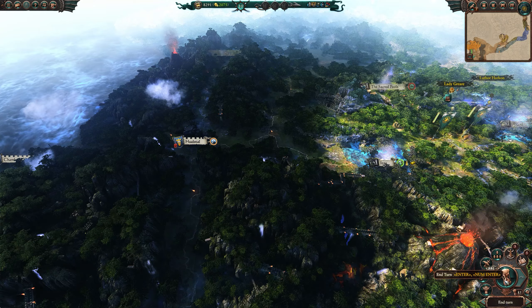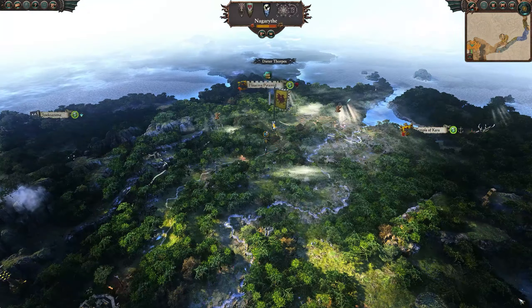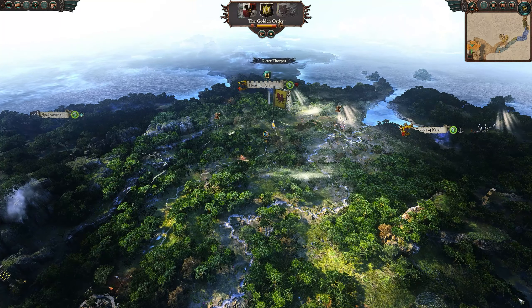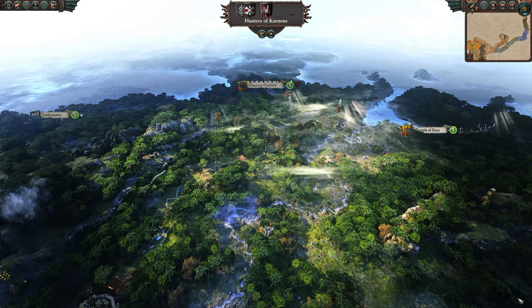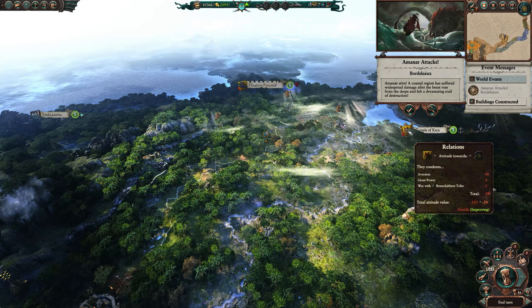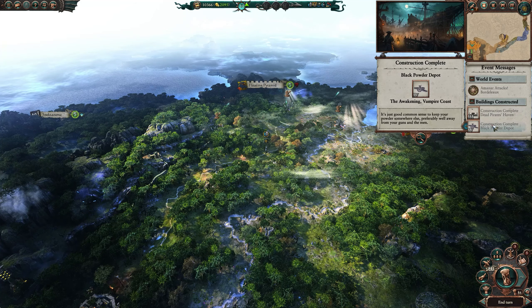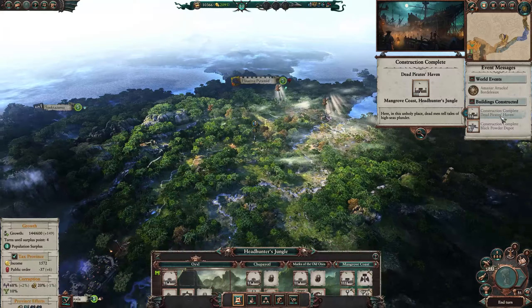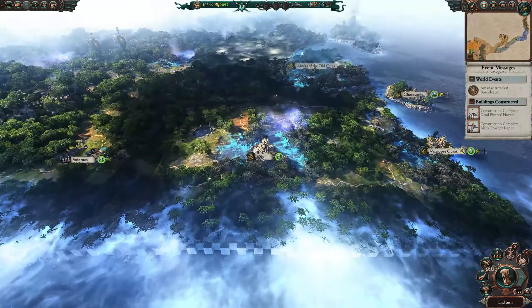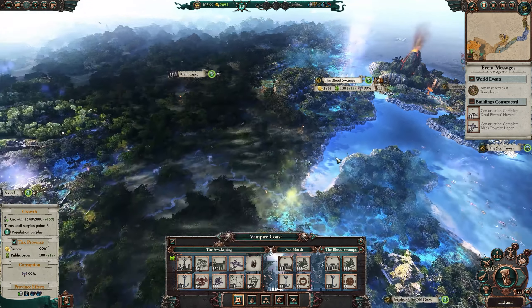Let's see what's going on over there. Aminar has attacked Bordello, which was all we had other than getting some construction done: a Black Powder Depot and a Dead Pirate's Haven. The Black Powder Depot is going to give us access to Deck Gunners, a pretty powerful unit that would definitely be good to have against Dwarfs.